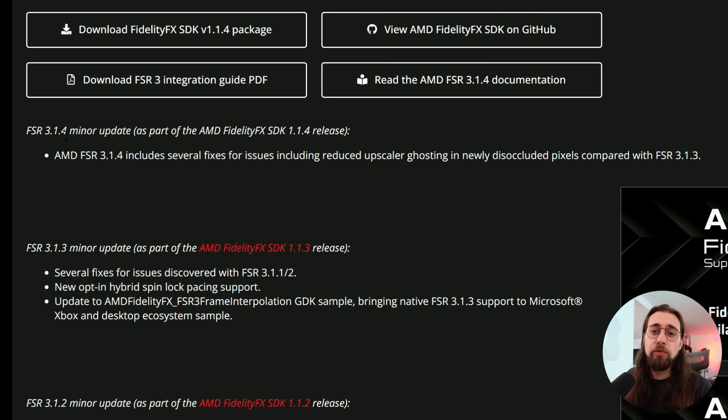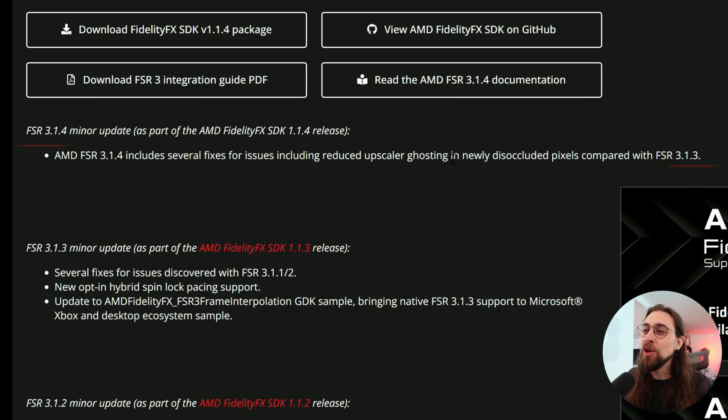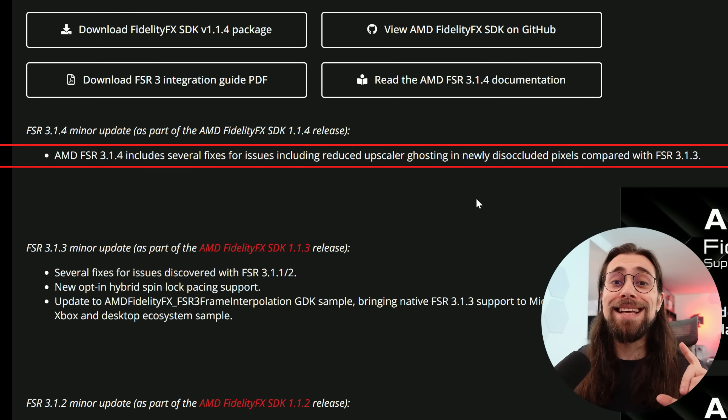It seems FSR 3.1.4 is a minor update as part of the AMD FidelityFX SDK 1.1.4. According to AMD's own words, FSR 3.1.4 includes several fixes, including reduced upscaler ghosting in newly occluded pixels compared to FSR 3.1.3.